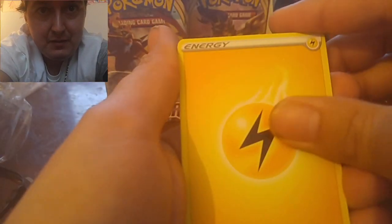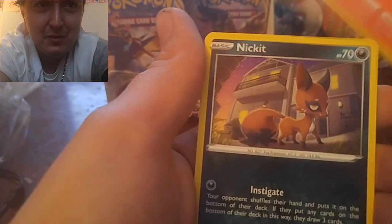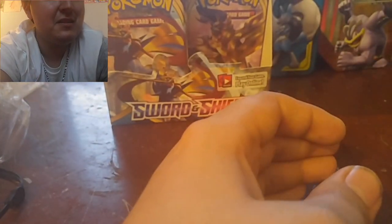We got a Lightning Energy, Energy Search, Team Yell Grunt, Drizzile, Mudbray, Pawniard, Scorbunny, Nickit, Chinchow, Ride-On, and nothing in that one either. Three packs, nothing in them. Six to go.